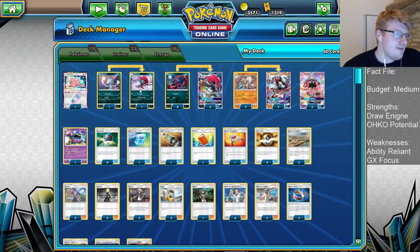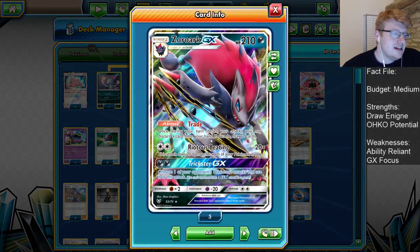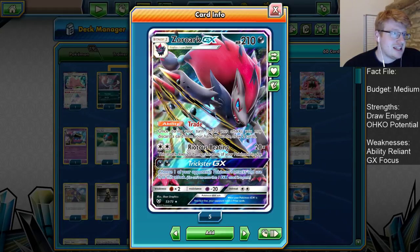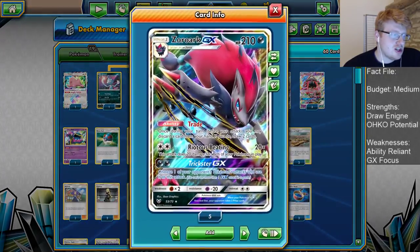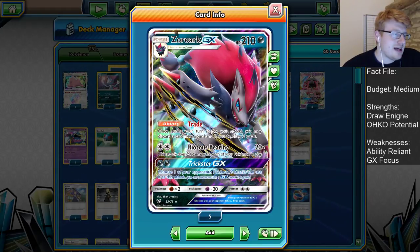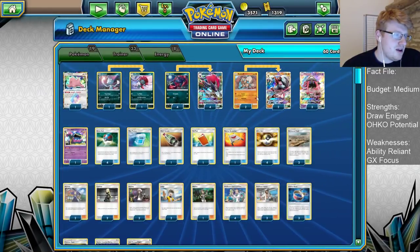So let's have a look at my 60 cards. First of all, 4-4 Zoroark GX line — main attacker, main trader to get us more cards. Trickster is an option in this list because we are playing Unit Energies as our backup energy outside of Double Colourless, and we also play Multi-Switch. So do bear in mind Trickster being able to copy some key attacks in the game right now can help us get additional one-hit KOs out of nowhere.